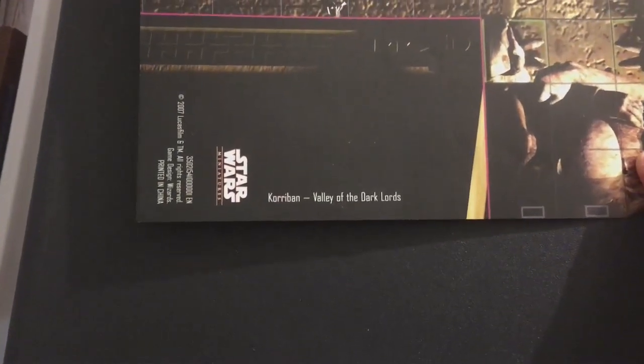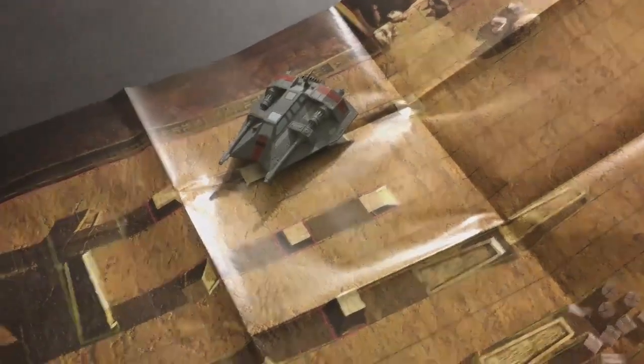This other mat is some type of desert planet. If you are playing a game where you are landing on a desert planet — this one is called the Korriban Valley of the Dark Lords — you could imagine having to work your way through this valley all the way through and out the other side. You could supplement it with a ship sitting out at the edge of the valley: does it work, is it manned, can it be boarded?